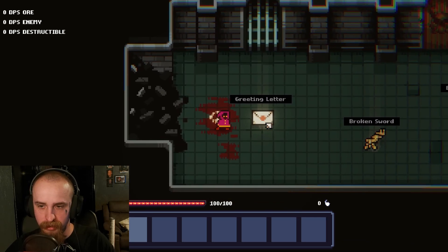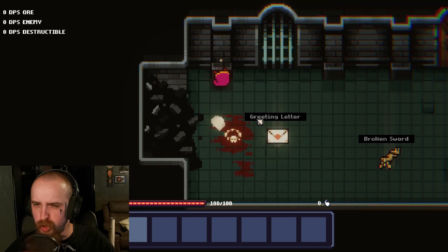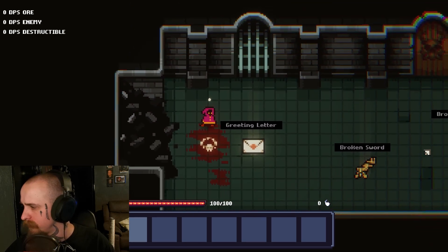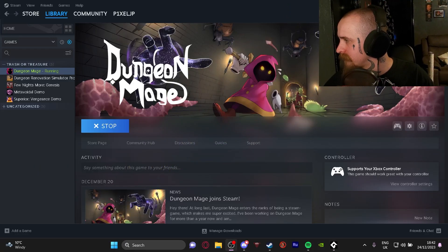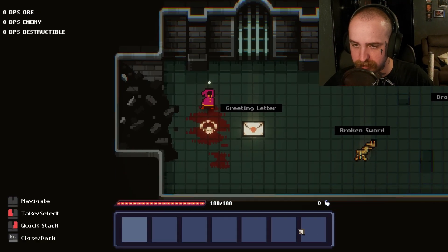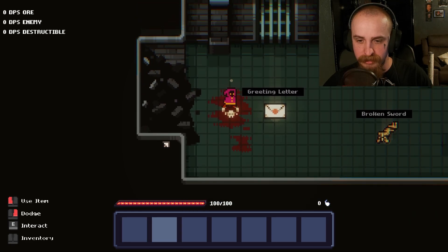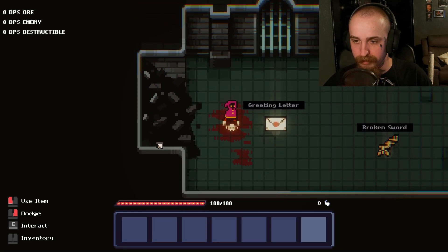Okay, so WASD keys to move, use item, dodge is right mouse button. I'm covering it up — hold up, I don't know if this is going to cover anything later on, but just so you guys can see. Ears to interact and inventory is middle mouse button.